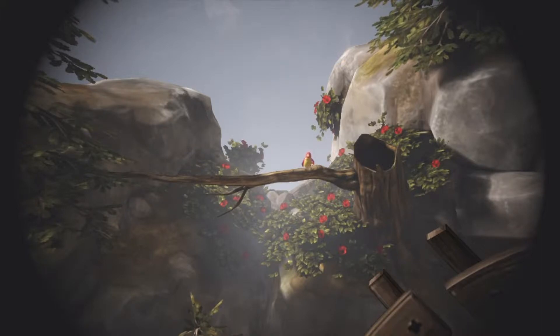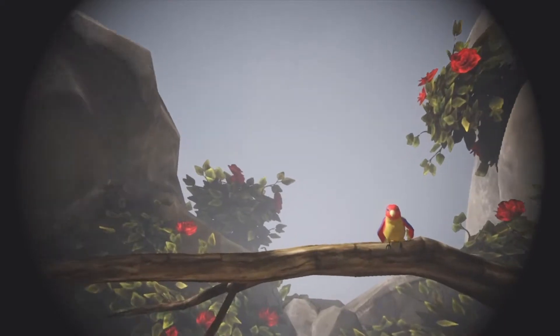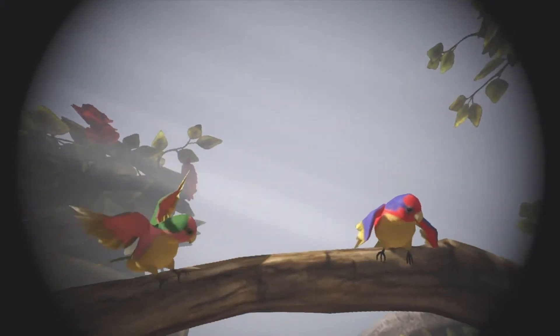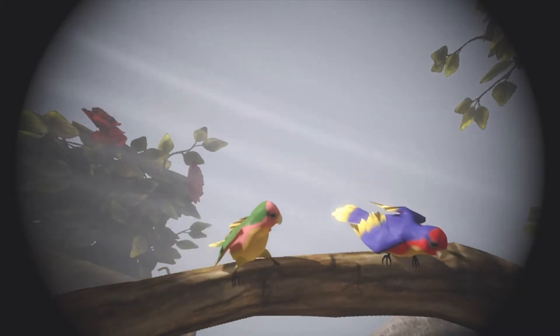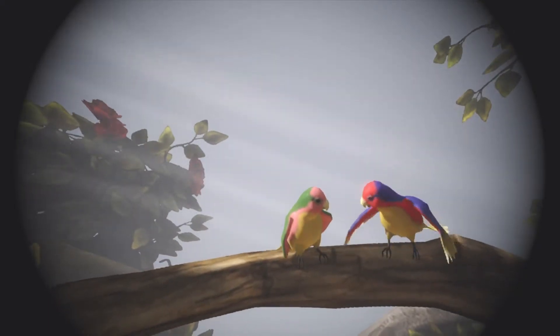Just to the right of the trees should be a little bird on a branch. Zoom in using the left stick and zoom right the way in. The bird that you released in chapter one should come flying down onto this branch and net you the gold Lovebirds trophy once the little cutscene finishes and you escape the telescope.